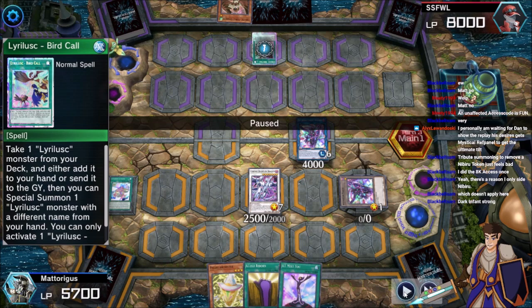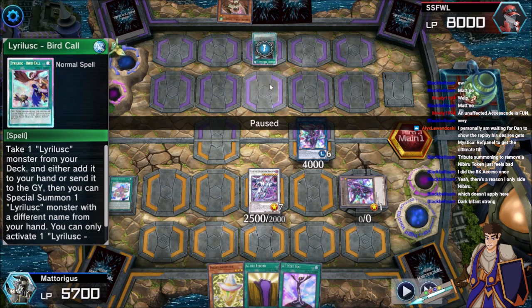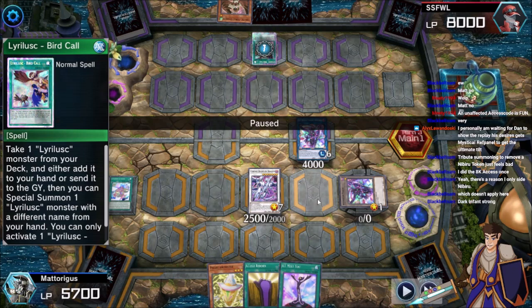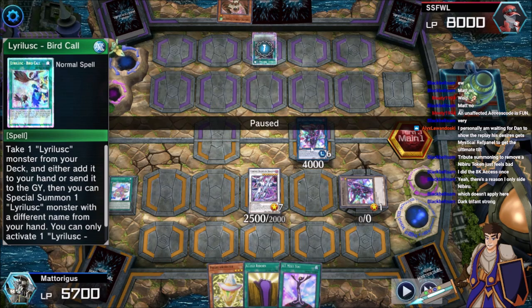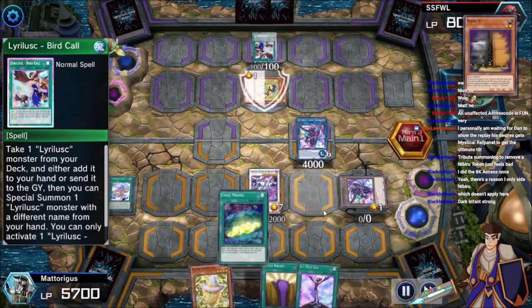Going first with Max C is actually better than going second with it, unless your opponent also has a Max C. Because you get to set up a board of like Stardust Dragon and Felgrand, and that's going to take seven summons to break. And I'm just going to get a whole brand new hand and make another board to kill you. You're going to be left limp because you had to break through a Stardust Dragon and a Felgrand — you can't do it. You burned all of your cards.